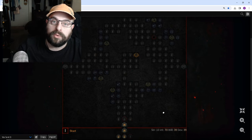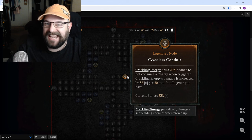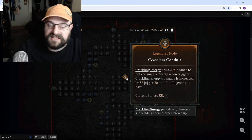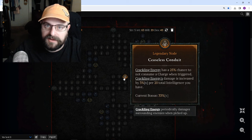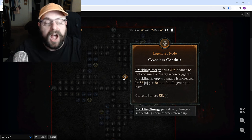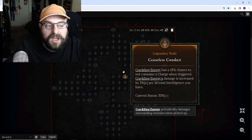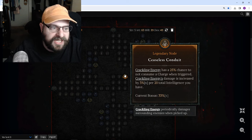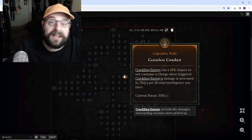Another really great board when you are a lightning build is the Ceaseless Conduit board, because the crackling energy does a lot of damage early game. Every 20 intelligence you're going to get 3% multiplicative damage, which actually adds up to be a lot of damage early game, especially if you're taking the Overflowing Energy key passive. Unstable Currents makes crackling energy tick faster, and it hits an additional enemy. Last season I leveled lightning and ran Ceaseless Conduit for a while, and my crackling energy was ticking for about 20 to 30k. I ended up specking out of it once I got a final end game build, but I would recommend it for early game.